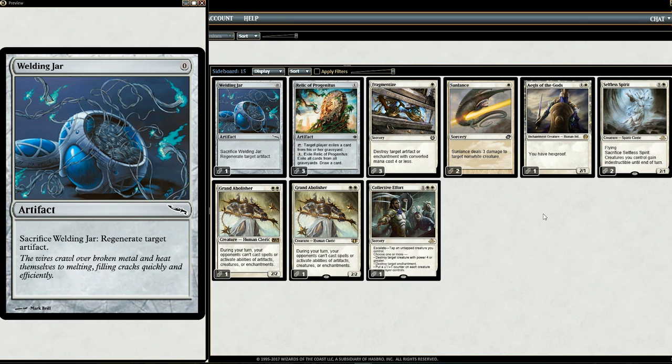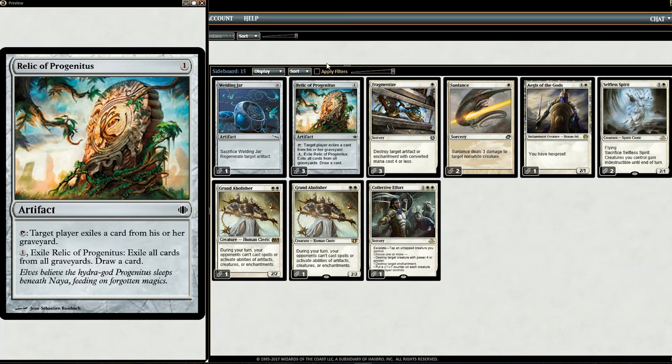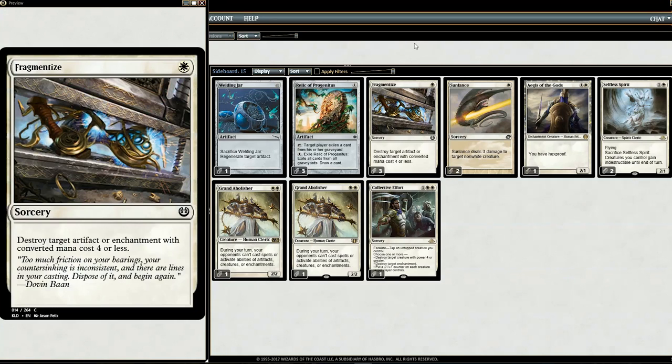The sideboard is kind of up in the air and you can make changes. It was hard making the sideboard because a lot of go-to cards I couldn't use — like Leyline of Sanctity, which is about $30. We have Welding Jars, which cost less than a dollar, and can sacrifice to regenerate an artifact. Instead of Rest in Peace, we have Relic of Progenitus — the downside is it only removes the graveyard once, but the upside is it's an artifact that helps with Metalcraft and Cranial Plating, and it's only a couple bucks. We also have Fragmentize from Kaladesh — for one white mana, destroy target artifact or enchantment with converted mana cost four or less. Most relevant artifacts and enchantments like Stony Silence and Aether Vial are under four, and Fragmentize is only a few cents.